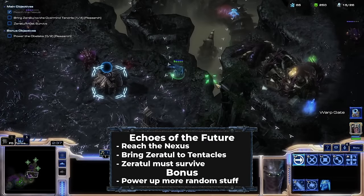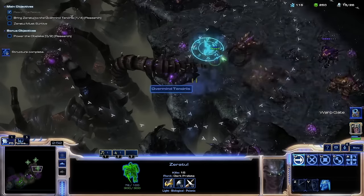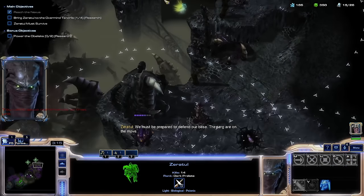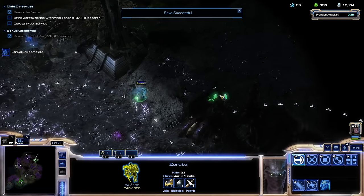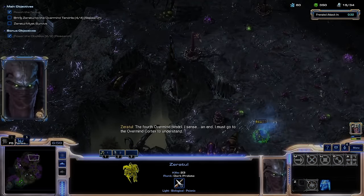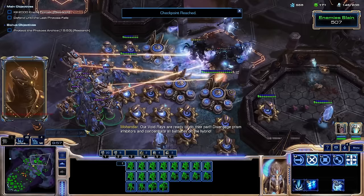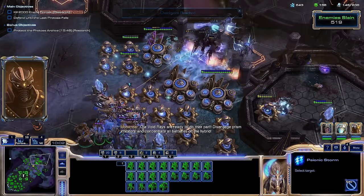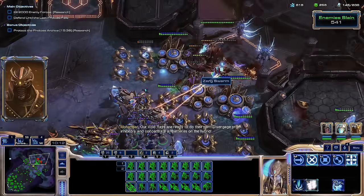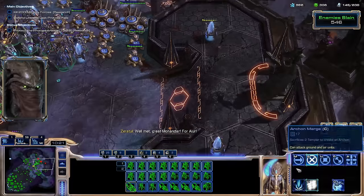Finally comes Echoes of the Future. I was aware the first time that Zeratul can easily blink through the objectives, but speedrunning Wings of Liberty really helped me learn where everything was — except this Spore Crawler, which I flew an Observer directly into. What a dumb way to have to reset. Once I manage to not run my units into immobile buildings, I get Zeratul to the points and complete the Protoss trilogy. Because I'm doing the same rules as last time, there's no way to do In Utter Darkness — I can't get around the objective of holding out until the last unit dies.